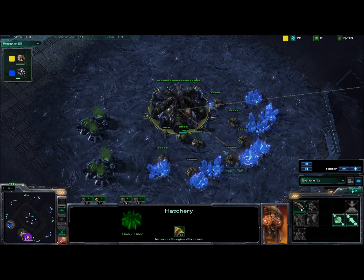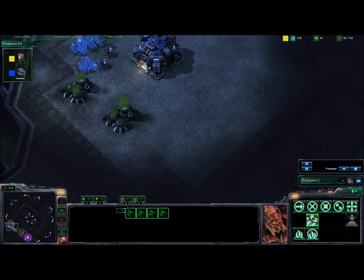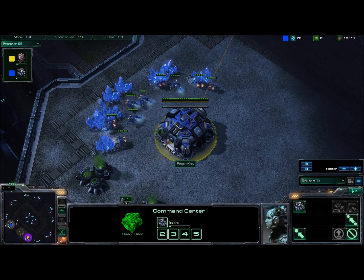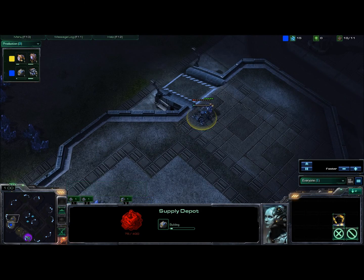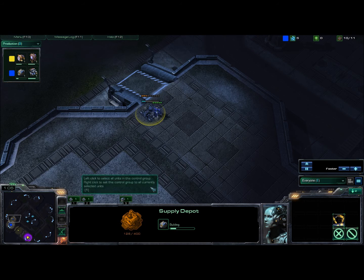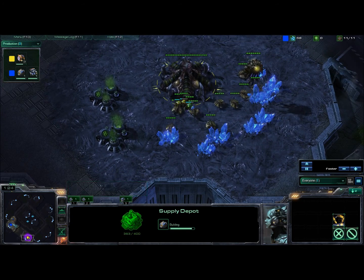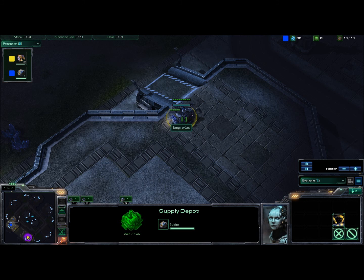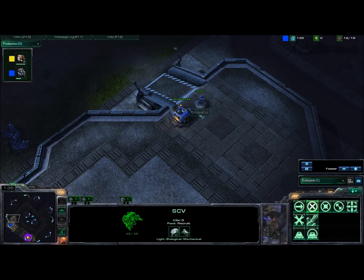Not a lot going on right off the bat — just the usual stuff, a little bit of drone and SCV production. We're going to see a supply depot at the ramp to block off and try to deny any run-bys or scouting. Of course, putting a supply depot here does make it more vulnerable to baneling busts, as opposed to blocking with two barracks instead.